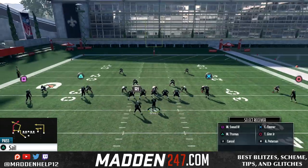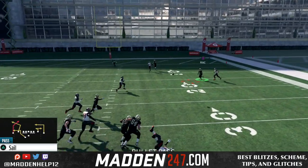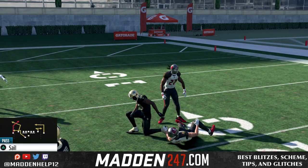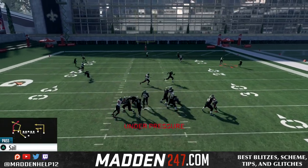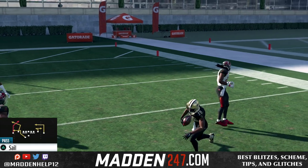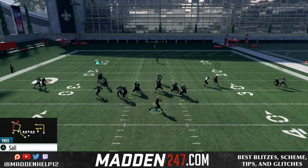And of course you can hit that running back's route out of the backfield, especially against man to man — it's very, very effective. And if they're in zones and you don't want to drag the triangle receiver, if you put them on a streak or something, if they do not play that running back right off the snap, you can hike and throw it to them and get a quick, easy two to three yards every single play.